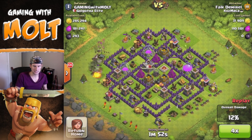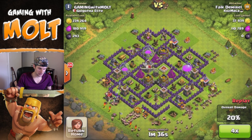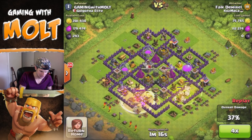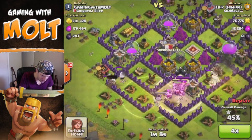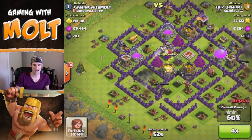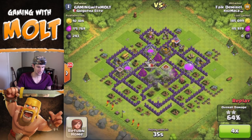This was still when I had some loot in my collectors. He brings a whole bunch of heal spells and drops them down — just barbarians which are max level. His heroes are level six and level eight, which is a little much for me right now as I have two archer towers down.